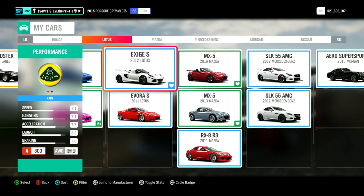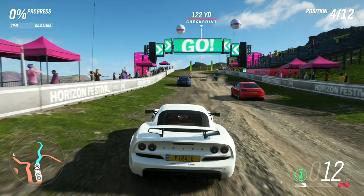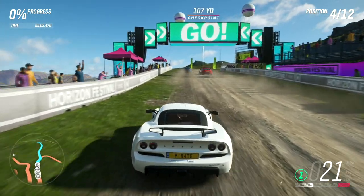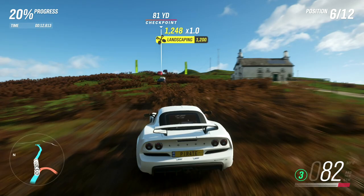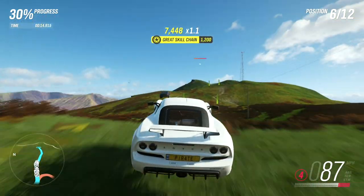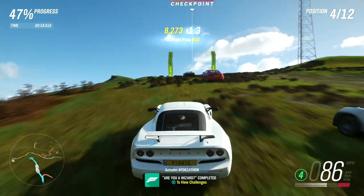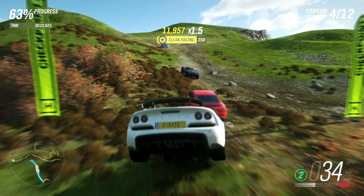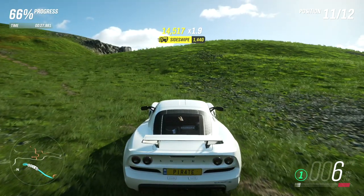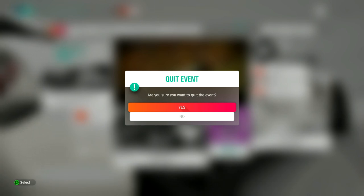Choose any of the modern sports cars that you own and set the driver difficulty to new racer. Once the race starts, let a few of the opponents pass you and follow the checkpoints. And that is Are You a Wizard completed. Once you see the airborne skill pop, you can either quit the race or finish it — it's completely up to you.